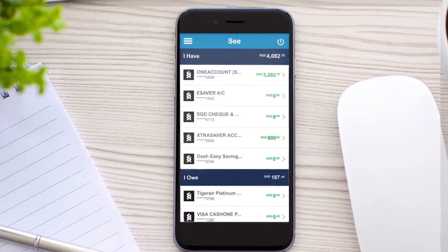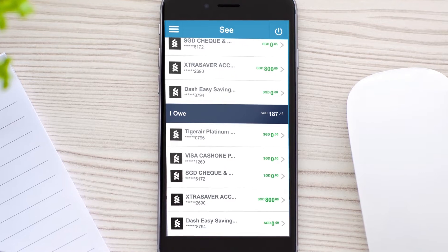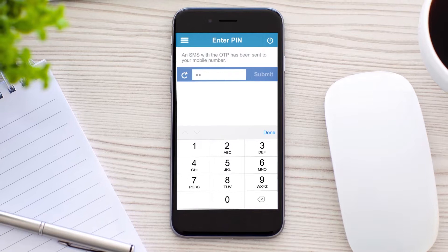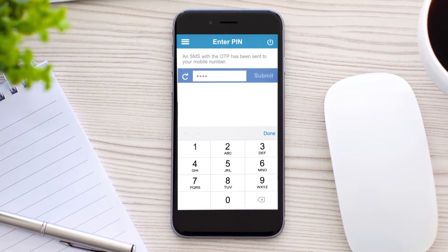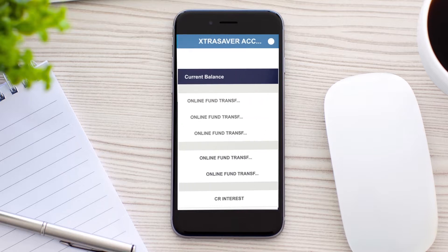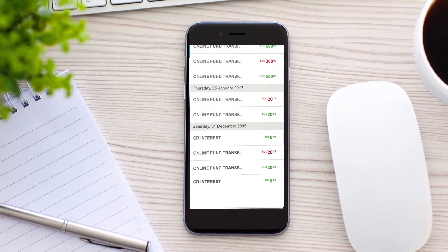To check your balance, scroll down. To view transaction history, go to the drop-down menu and select Transfer History. Now enter the OTP that you received on your registered mobile number and press Submit.